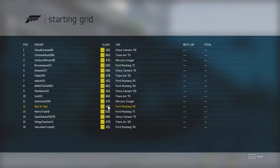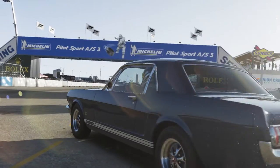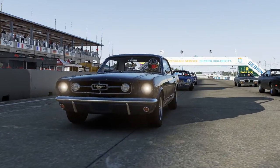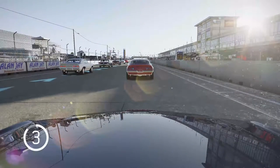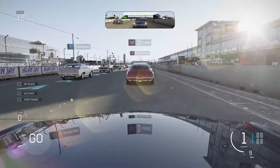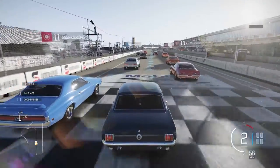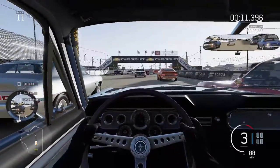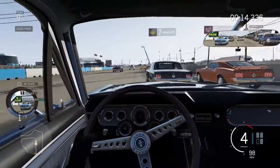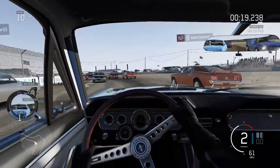Starting grid — I'm in 12th place. Let's start the race. They said I need to finish sixth or better to pass. This isn't the default view — you can change your view by pressing Tab. The cockpit view is awesome to look at, but it takes away too much screen real estate for me, so I don't prefer it.